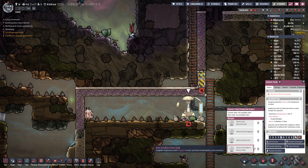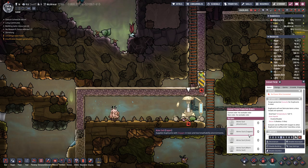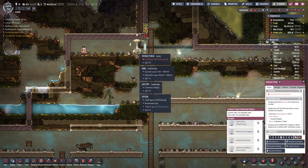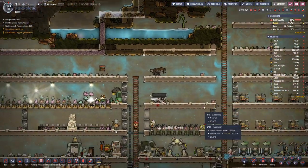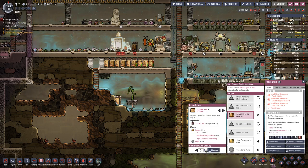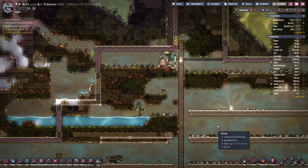We need atmo suits. Cannot make them out of gold, so we have to do it out of copper. We need 300 copper for one — that's quite a bit. Basically that's one suit there.